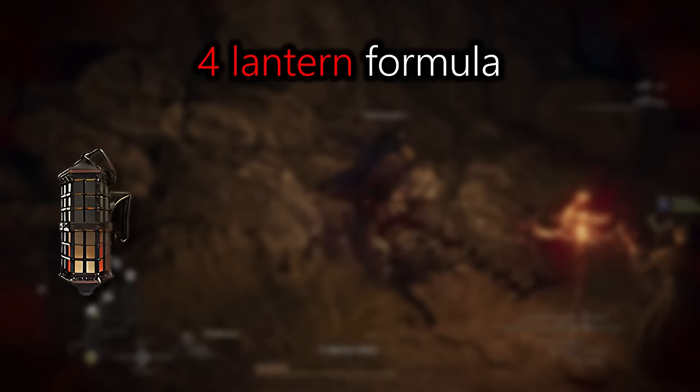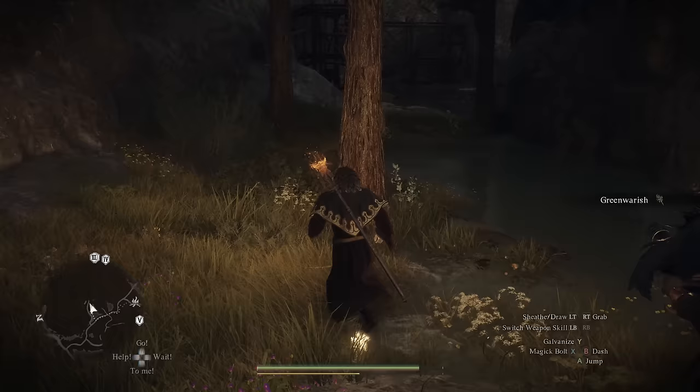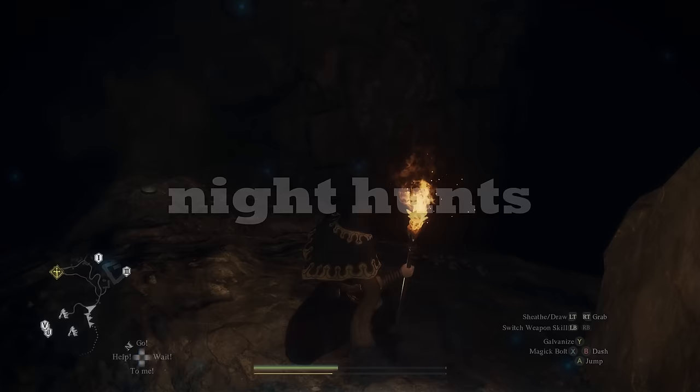Just like you want to keep an eye out for making sure everyone in your party has a lantern. Four lanterns is a lot more light than just one or two, making life a lot easier when traveling at night. You might get pawns that don't have them when you recruit them. If any of your pawns' lanterns run out of oil, give them oil and they will automatically keep fueling their own lantern.